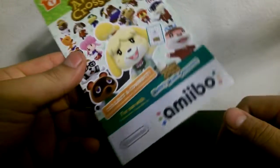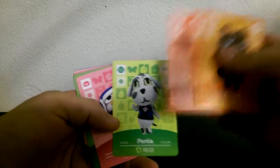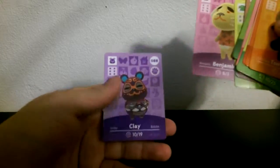I think I'll open a pack per video — they'll be short little things, but we'll open them and see what we get. I actually opened two packs already, and let's see here: we've got a Tom Nook, a Joan — that's the turnip lady — Fauna, Portia, Puck, Octavian, Opal, Poppy, Flurry, Amelia, Benjamin, and Clay. That's what I've gotten so far in the first two packs I opened before I decided I'd do it for YouTube.